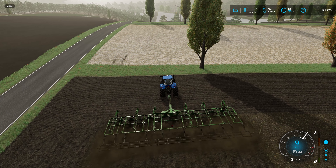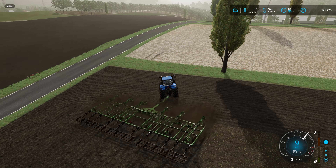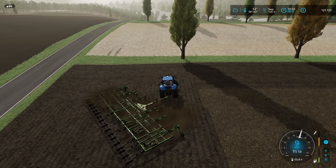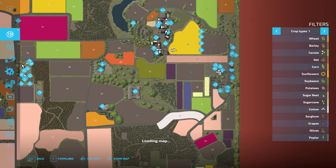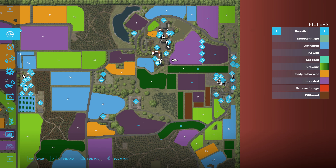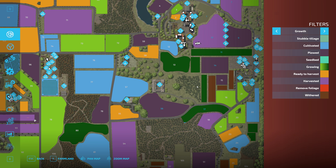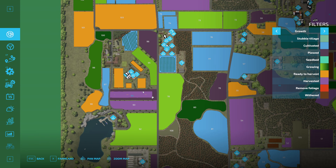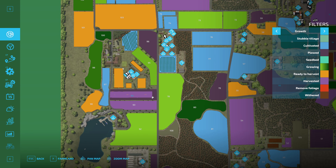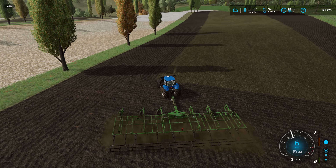We'll slow down to times three, just in case. I think we've harvested everything else so far, so it's only the grapes that are left. The sugar beet will be next month, and we'll have the cotton that'll be next month as well. This field right here, that just leaves the grapes — they're pretty much the only thing left this month to harvest.